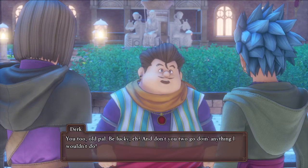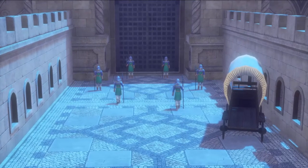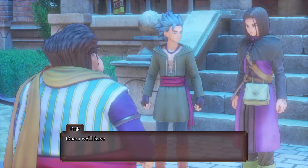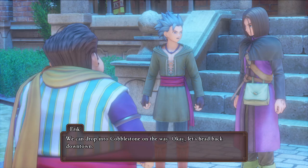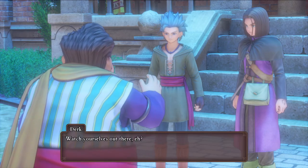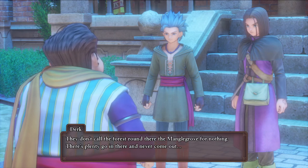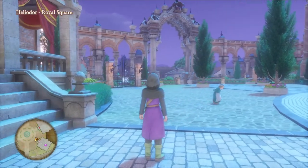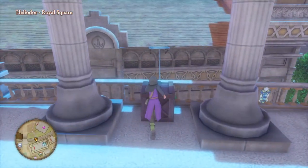'We'd better get going — take care, Dirk, and thanks for everything.' 'Be lucky — and don't you two go doing anything I wouldn't do.' We probably will. 'The south gate is crawling with guards — we won't be walking out that way. Hendrik's men are too uptight to take bribes.' Guess we'll have to go the long way around. 'If we skirt around the hills to the south, we should be able to approach the Kingsbarrow from the other side. We can drop into Cobblestone on the way.' 'Watch yourselves out there — they don't call that forest the Mangle Grove for nothing. There's plenty who go there and never come out.' 'It'll take more than a few kids' stories to scare us off. Besides, it's the only way to get there.' Alright, well, I think that's it for this episode of Dragon Quest XI. If you want to see the next one, like, subscribe, and stick around — we'll have another one for you soon. Bye!